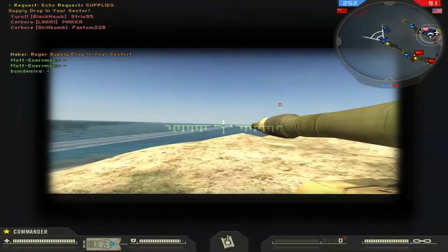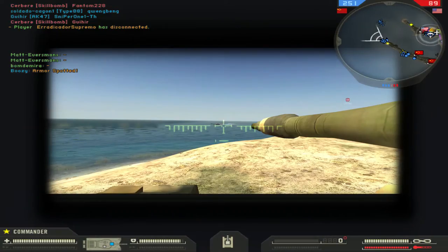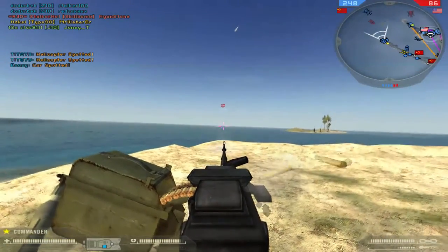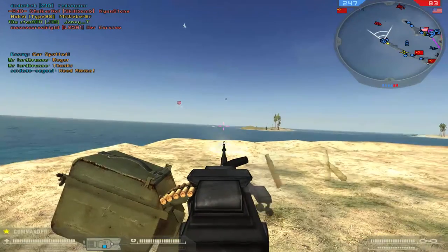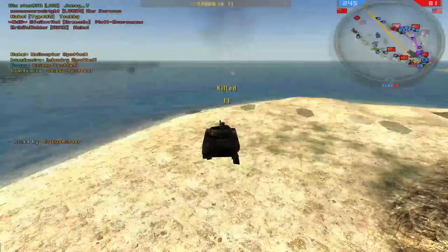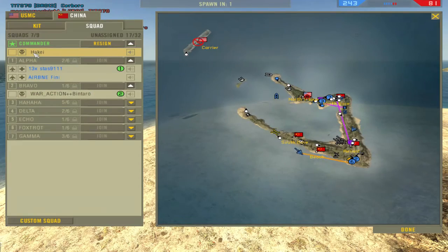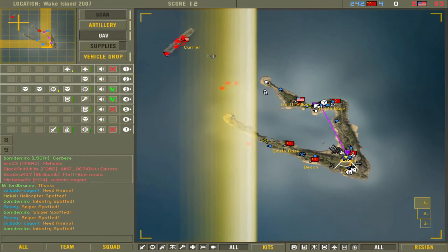Prioritize spotting targets near high-value assets on your team — whether that's vehicle spawns, really good players, or flags about to go neutral. Spot wisely and make sure you're targeting actually useful things. One thing to note: if you scan and then put down a UAV afterward, it's only going to show the heat map until that heat map sinks — it won't show directional location like UAV normally would. It's really annoying and I don't think there's any way to fix it.